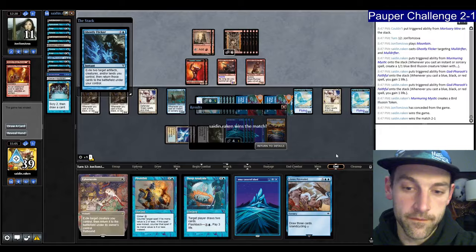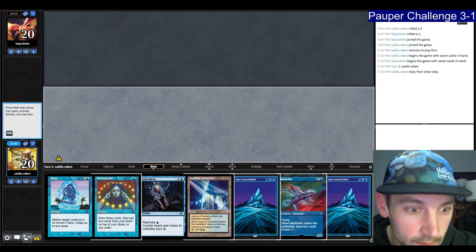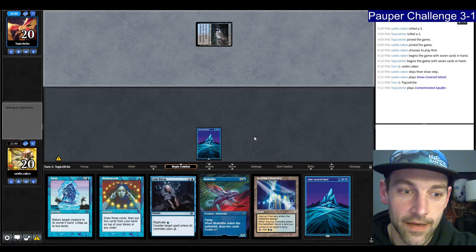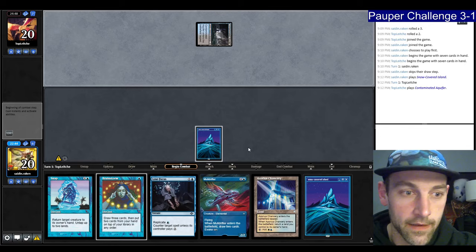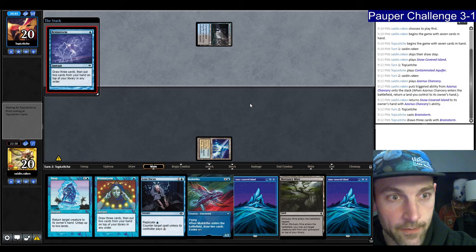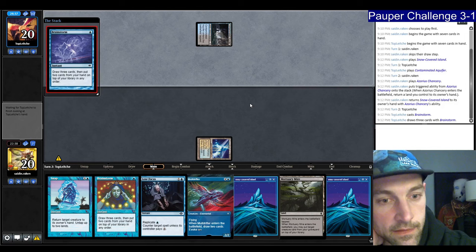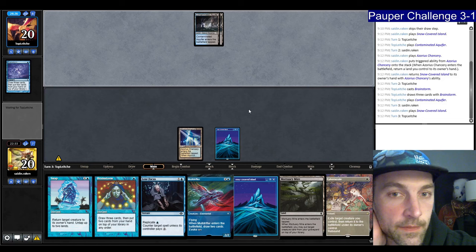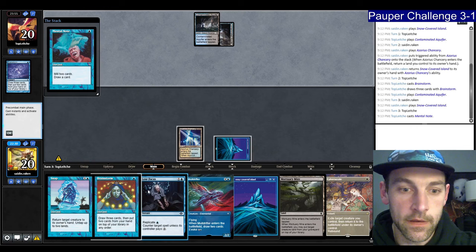We're here in round 5. We kept — I'm going to play land and pass the turn. I think our opponent's probably on some sort of midrange deck, hoping they're on Cog Gates. There's Contaminated Aquifer — that is not a midrange deck, now I'm much more nervous. I can always evoke the Muldrifter and put it back on top with Mortuary Mire. Our opponent goes Brainstorm — they're probably on Blue-Black Terror. They probably want to Lose Focus their first Terror. Play Island and pass.